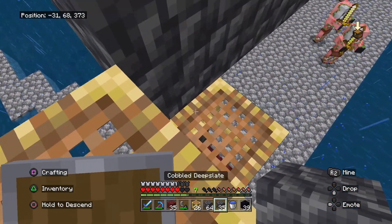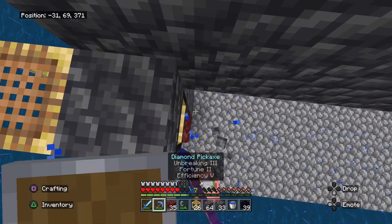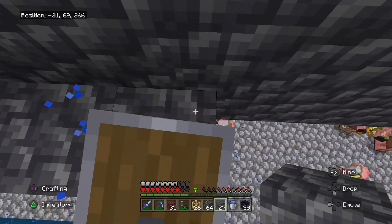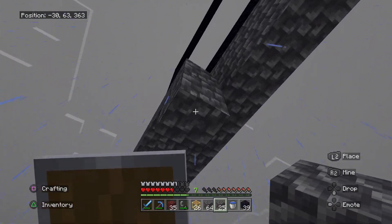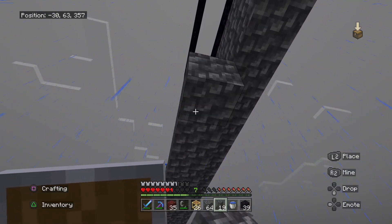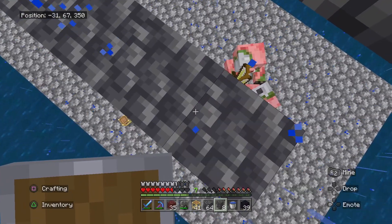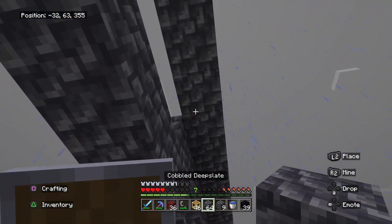Starting on this row here, we want to build all the way out for eight blocks — one, two, three, four, five, six, seven, and eight. Then you just want to build one down and build seven from here — one, two, three, four, five, six, seven — and then again eight. And voila, eight. Now what you guys want to do is actually block off this side piece here just like that.